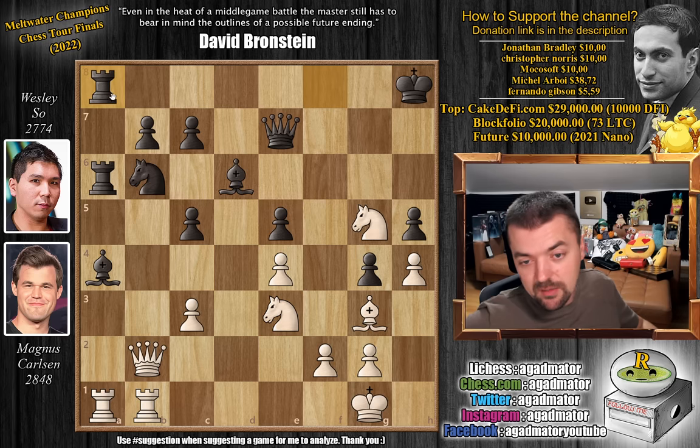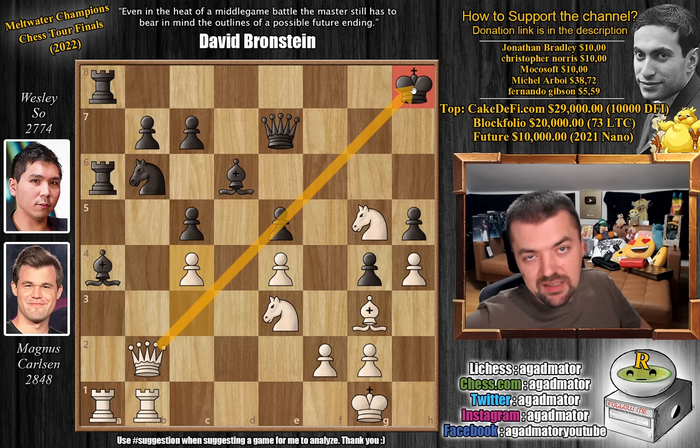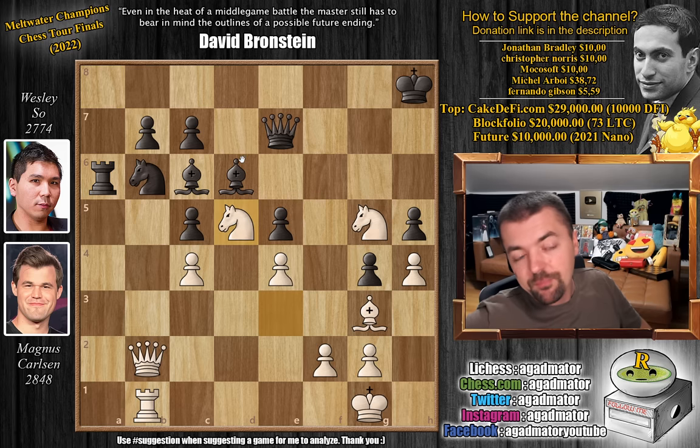Rook f to a8 — Wesley doubles up on the a-file — and now Magnus doesn't go for knight f5. He plays c4, opening up this diagonal. We have bishop to c6, now offering trades along the a-file. Rook captures on a6, rook captures on a6. And again, Magnus doesn't go for knight to f5 — he goes for knight to d5. And here Wesley has the opportunity to take control of this, because this is not the most precise idea, but you have to find a very nice zwischenzug.